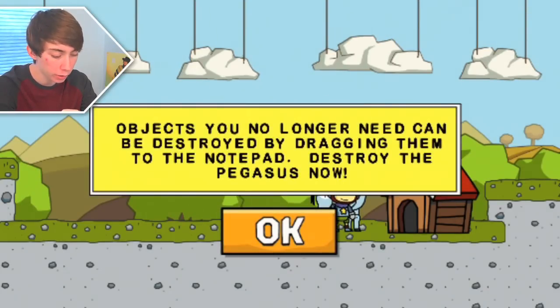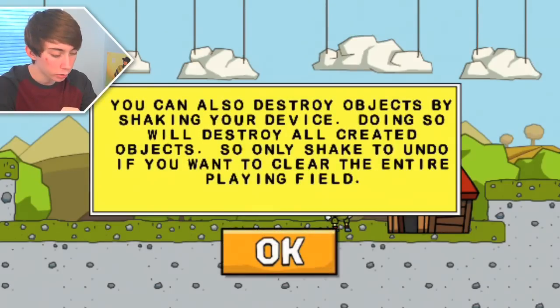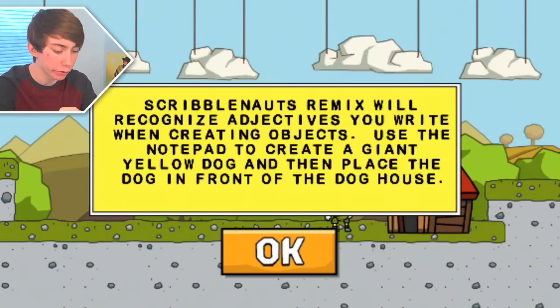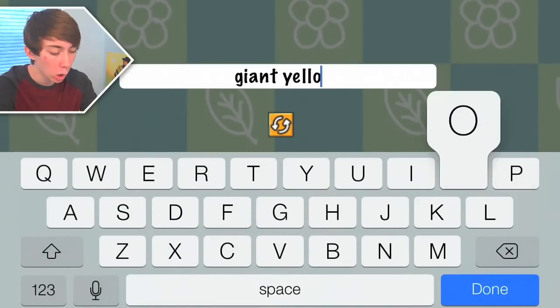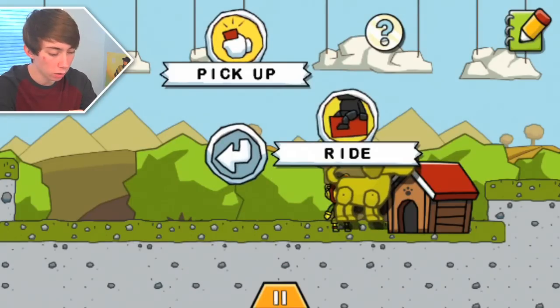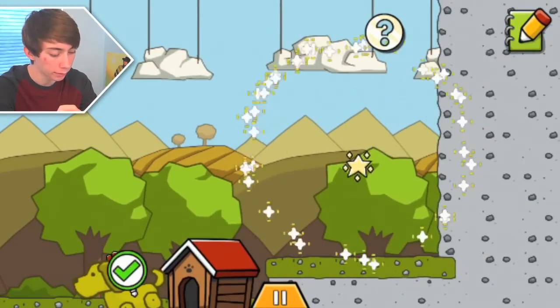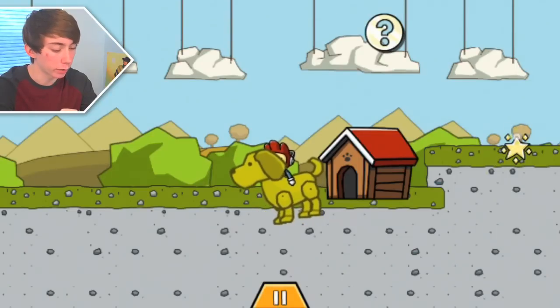Objects you no longer need can be destroyed. He's very sad about the fact that he's about to be eliminated. But that's alright. Also destroy objects just by shaking your device - that's awesome. Use the notepad to create a giant yellow dog. Place the dog in front of the doghouse. That is very specific, but okay. Giant. Yellow. Doggy. And then put him in front of the doghouse. Alright, sweet. And then we made a star - this is a Starite. Maxwell must collect this to complete a level in Scribblenauts.